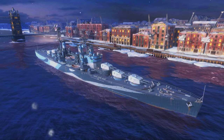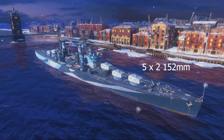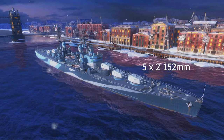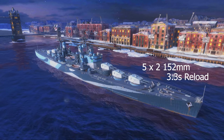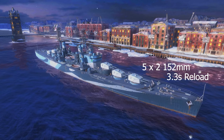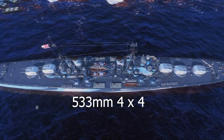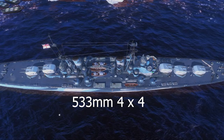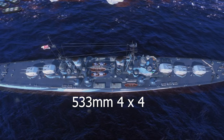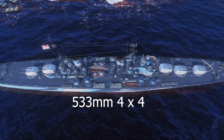The Minotaur is equipped with 5x2 152mm cannons and they reload in very quick succession — 3.3 seconds to be precise with the reload mod, which is what I run on my Minotaur. It is also equipped with 530mm torpedoes, 4x4, so 8 on each side. These can be fired in single file, they go over 8km, and can be used both offensively and defensively.